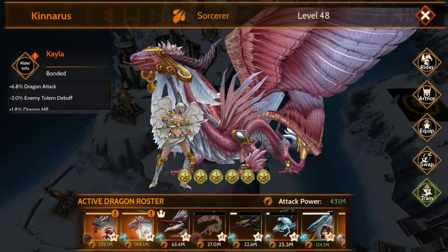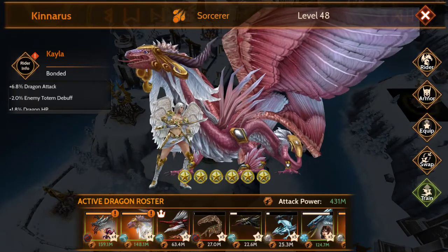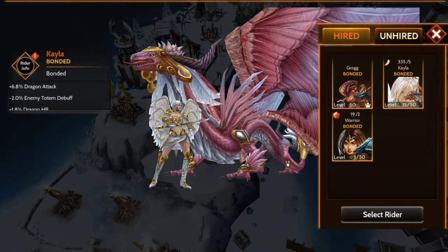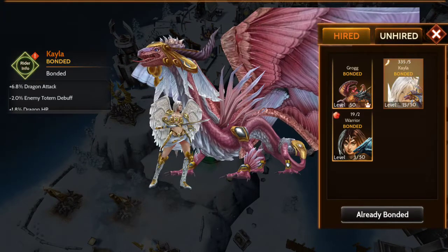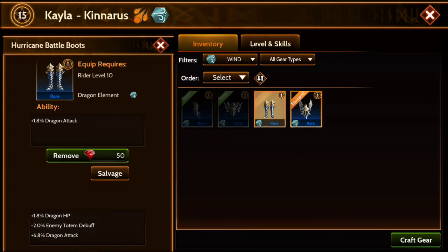If you'll notice, Canarius now with her hits at 148.1, and if I'm going to go towards the rider — yes, I'm now going to be able to — well, I want to upgrade her some levels because otherwise she won't be able to wear the inventory, but I can try to put it on her. I think it might not work yet, or maybe it will. I acquired the Hurricane Battle Boots and the Hurricane Vitality Helm.